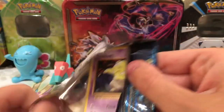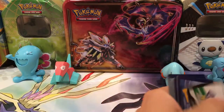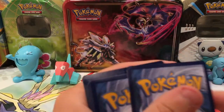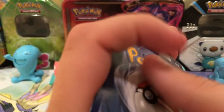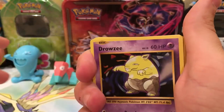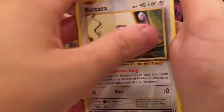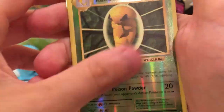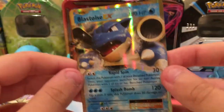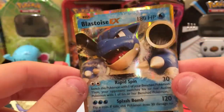Opening the Evolutions pack — there was a moment of confusion with a wrapper that looked like an unopened pack. Anyway: Drowzee, Magikarp, Electabuzz, Rattata, Growlithe, Taliwhirl, Pjat Spirit Link — Kakuna Reverse, and the Rare is a Blastoise EX! Oh, that's nice — the one pack that I didn't buy that was Sun and Moon yields an EX.